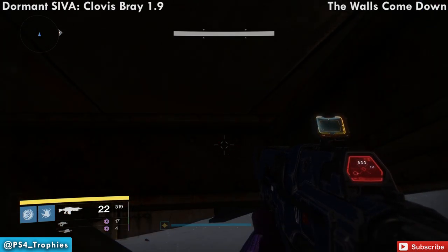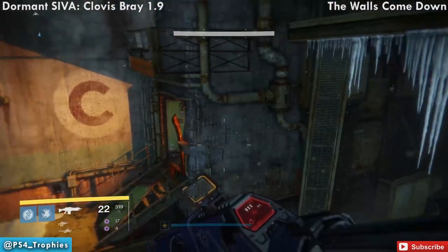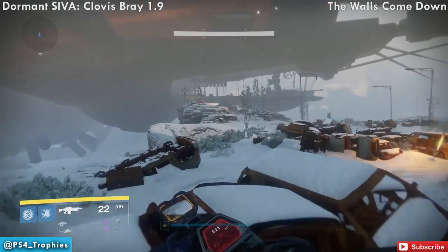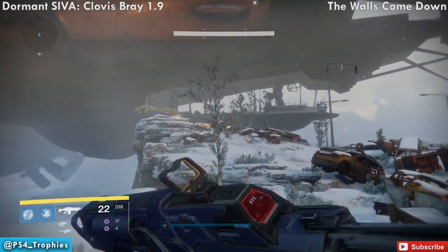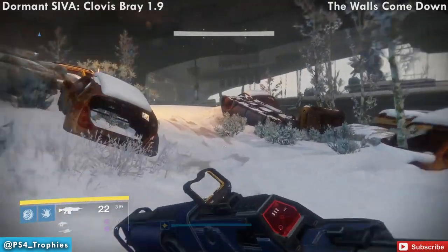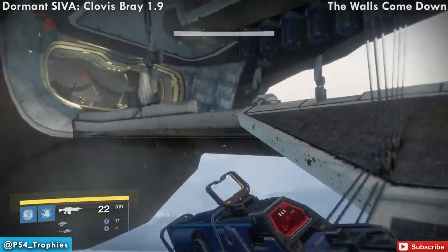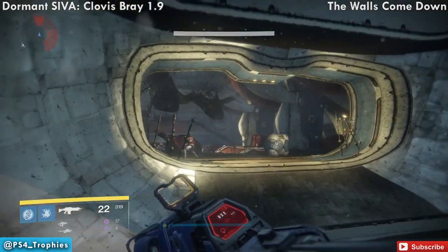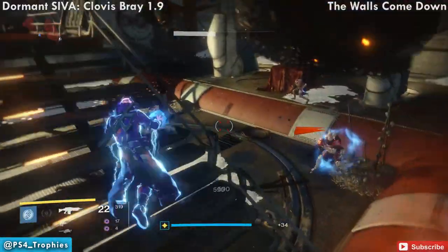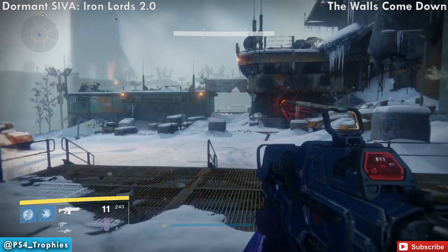Before we go through that door, we're going to turn around and head straight off into the distance. From the beginning of this area you would go straight to the back, to the right, and to the ship just ahead. There are actually 26 collectibles — or 30 technically — but four of them are in the raid, which isn't available yet. I'll make a separate video for those. Once you get into this ship, go to the second deck and it'll be on the left-hand side.